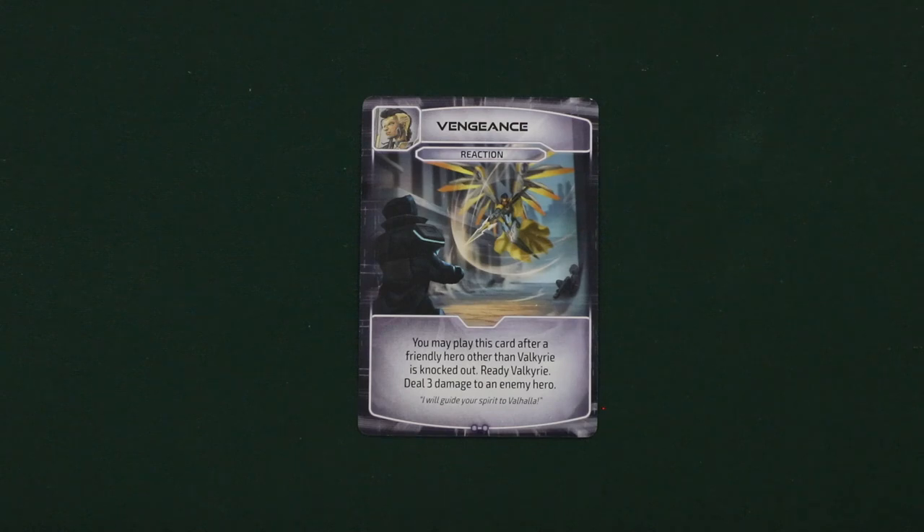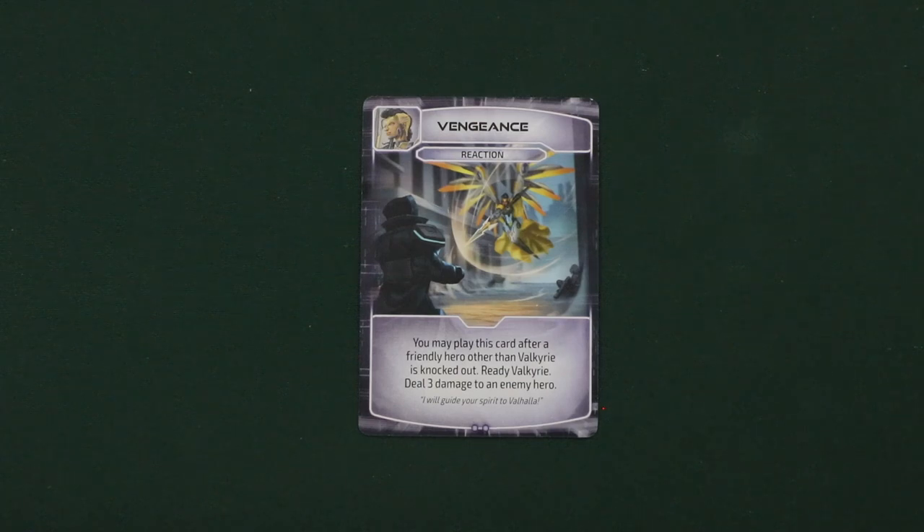Finally, each hero will have a reaction card. Reaction cards can be played at any time, even on an opponent's turn. To play a reaction card, the specific requirements in the card's text have to be met. For instance, Valkyrie's reaction card Vengeance specifies that a player can only use this card after a friendly hero other than Valkyrie is knocked out.